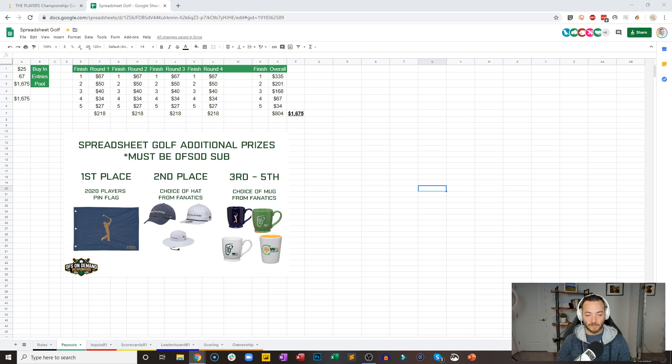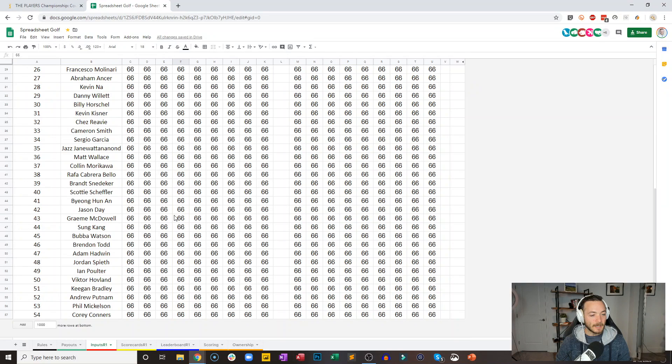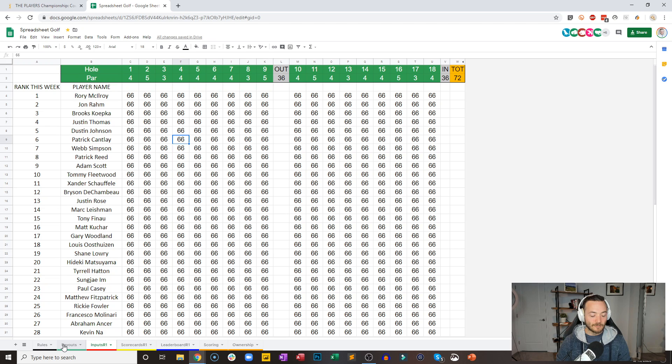While there will be a random number generator that determines the outcome of the hole, if you are Rory McIlroy, you will have more favorable outcomes than someone like a Corey Connors, for example. Rory would have many more favorable outcomes.